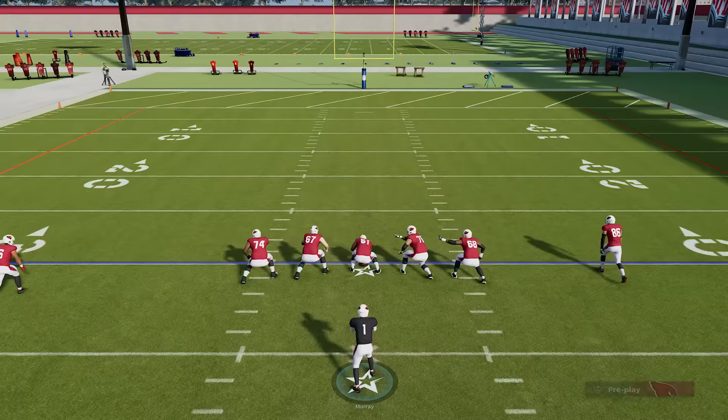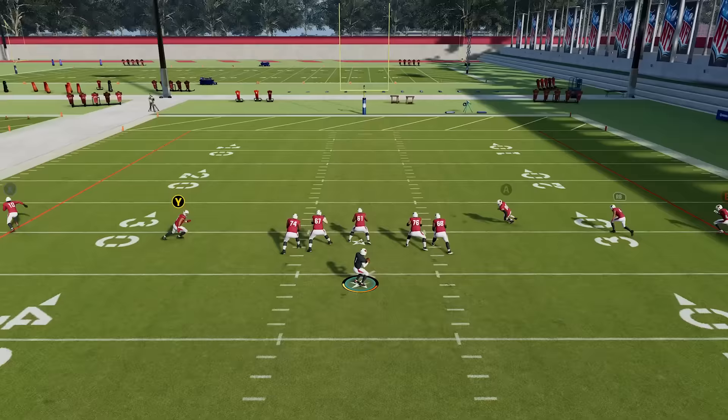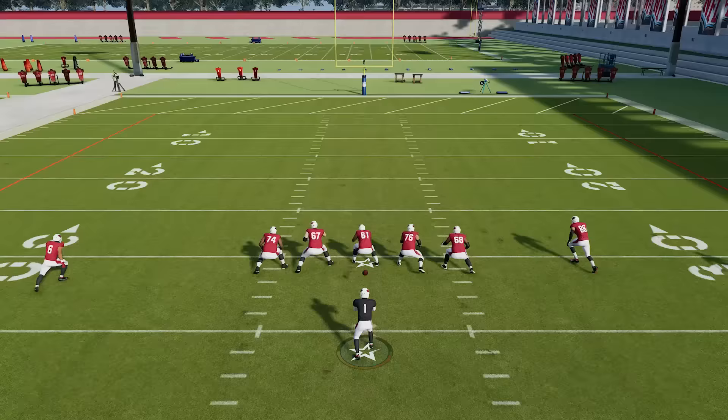Number ten: how to slide with the QB. Very important because QBs fumble a lot in Madden. When you're running and want to slide, tap the X button on Xbox or the square button on PlayStation. Make sure you give yourself enough room and don't get too close to defenders. You slide and protect the ball. You can do this with regular players as well — if you're trying to avoid a big hit, tap the same button and they'll lay down.